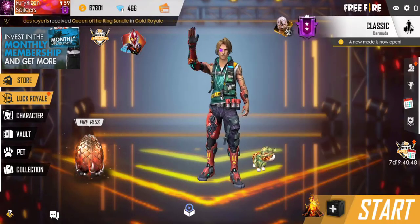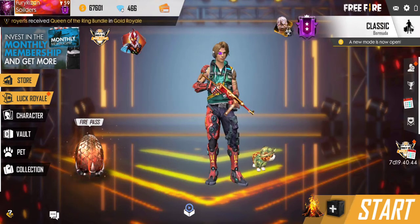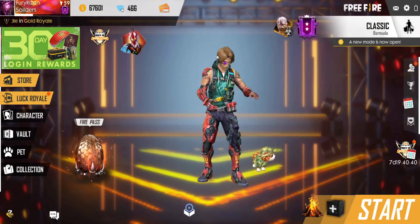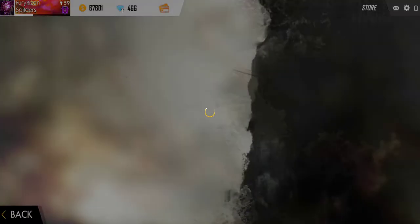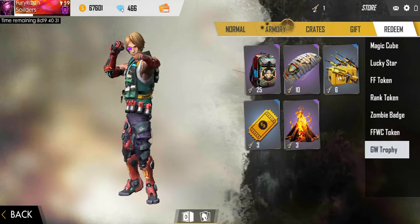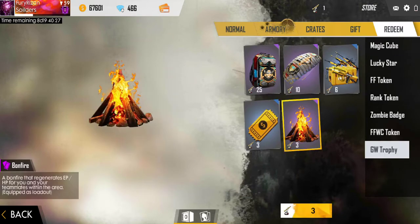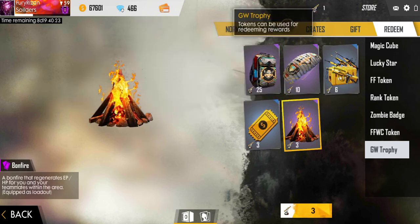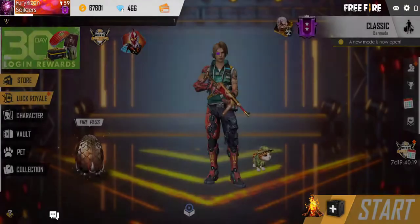Welcome back everyone, it's your host. Today I'm back with a brand new episode of Free Fire Battlegrounds on my channel. Today I'll be talking about how you guys can get the free new token that just arrived inside Garena Free Fire — the GW Trophy token. You can see over here the GW trophy token can be used for redeeming rewards.